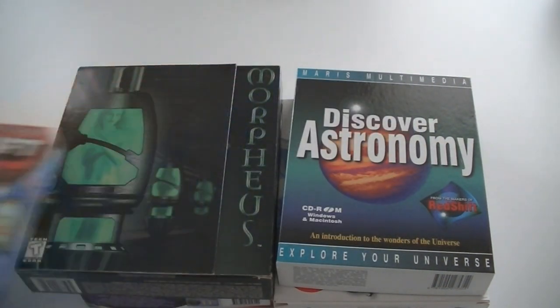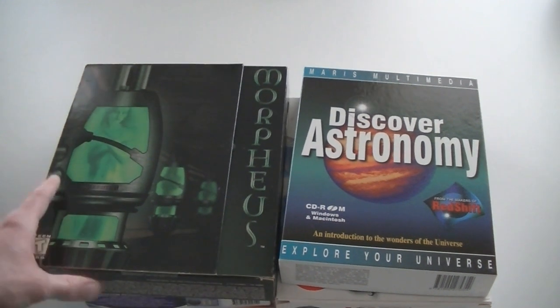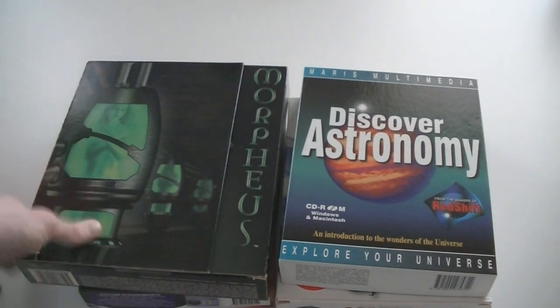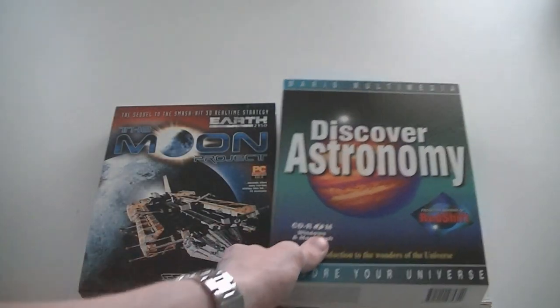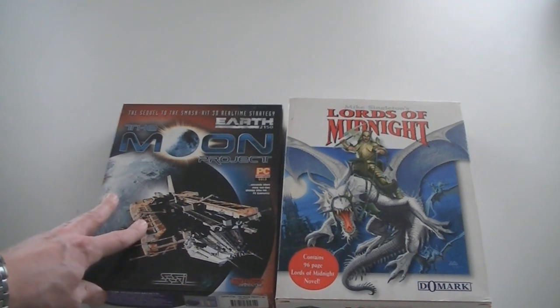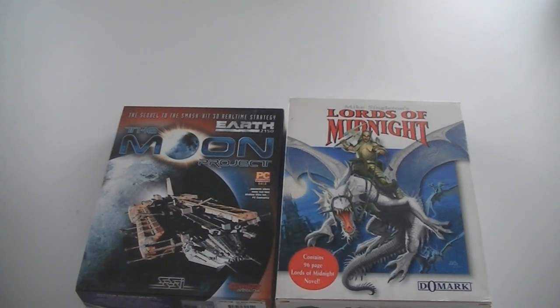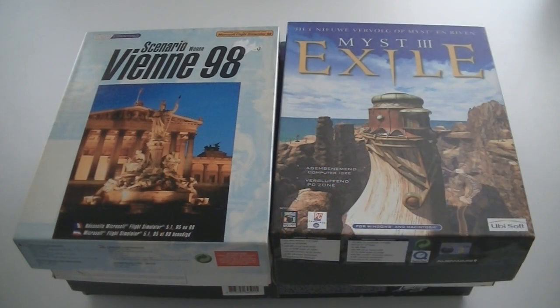Then Redshift 2. Morpheus — like I said, multiple box versions out there, and this is the second one in this lot. Discover Astronomy, from the makers of Redshift. Earth 2150: The Moon Project. And Mike Singleton's Lords of Midnight.